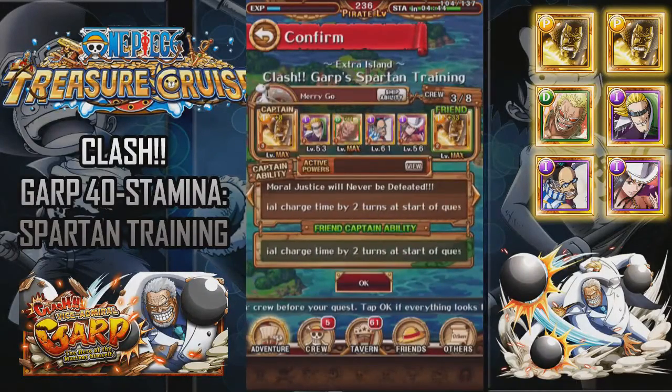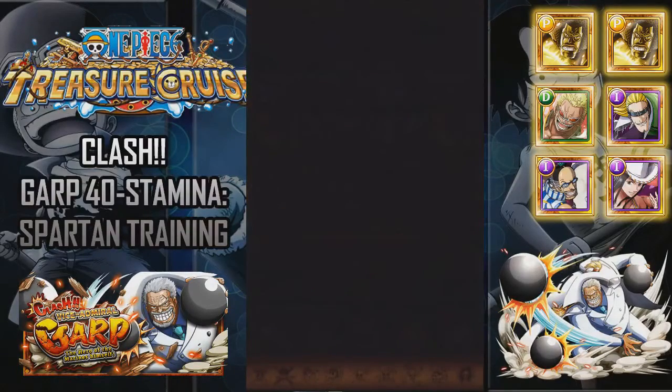Okay guys, this is the team I'll be using for this run-through of Garp. It's a double Sengoku team. Hopefully I'll be able to beat it because my levels aren't that great. Basically all you're going to be doing is stalling until you have Sengoku's special ready. It's basically the same stall tactic as before.